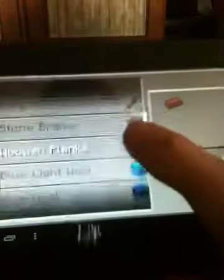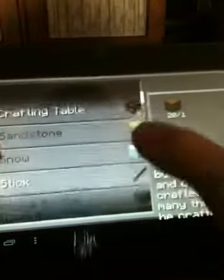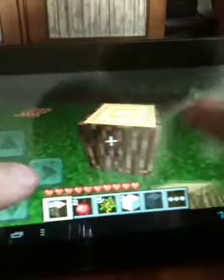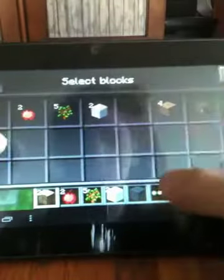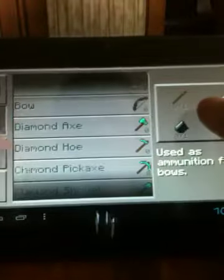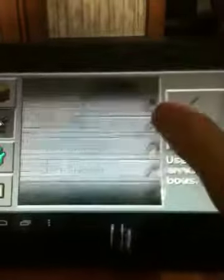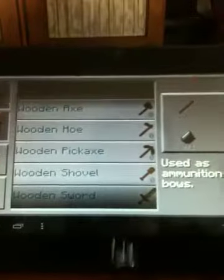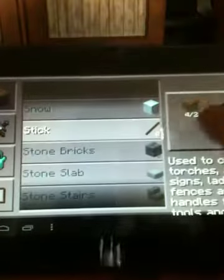I'm going to go to my crafting — four wooden planks — crafting table. That's not what I meant to place; I meant to place a crafting table. Grab my crafting table from my inventory, place it, go to my tools section, scroll all the way down to wooden, and I've got to make some sticks.